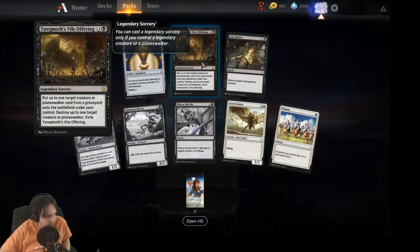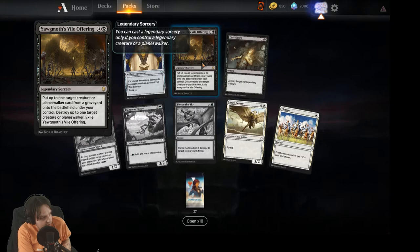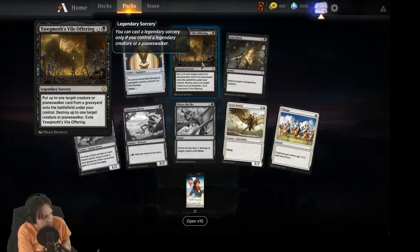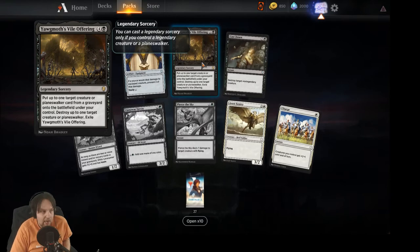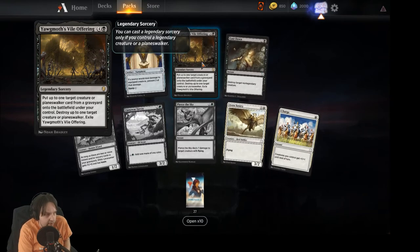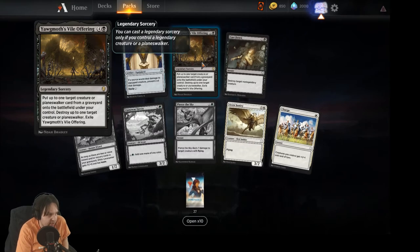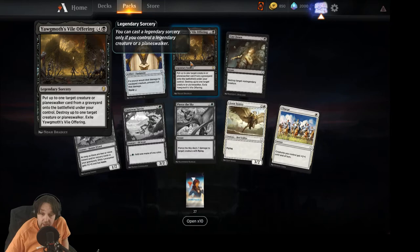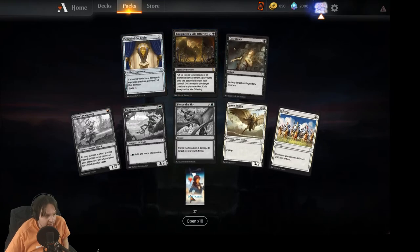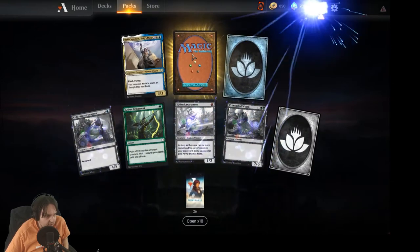Josu Vess, Lich Knight — or similar — put up to one target creature or planeswalker from a graveyard onto the battlefield under your control, destroy up to one target creature or planeswalker. Not bad for five mana. The rate for reanimation is usually four, so for that extra one mana you also get to destroy a target creature or planeswalker. I can see that working in some kind of black controlling, grindy deck.